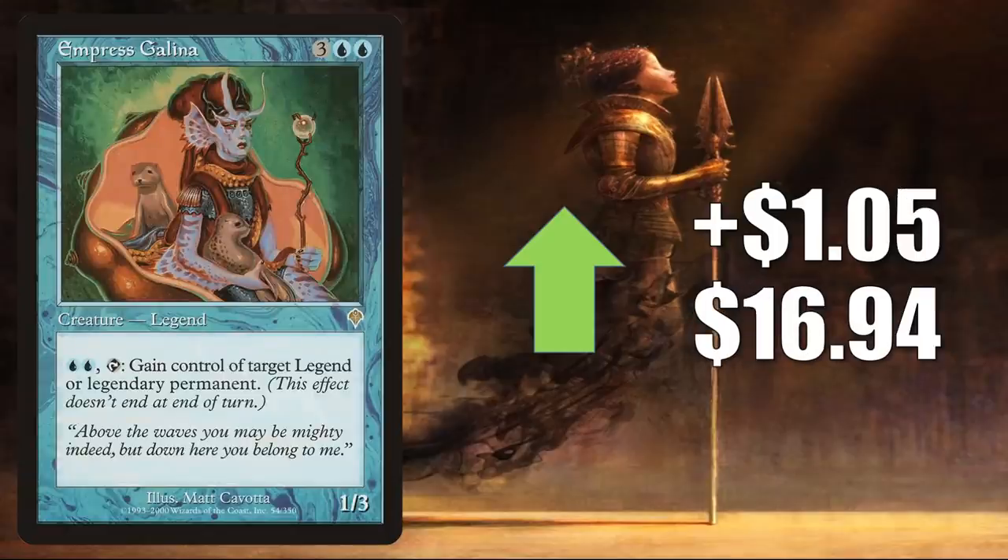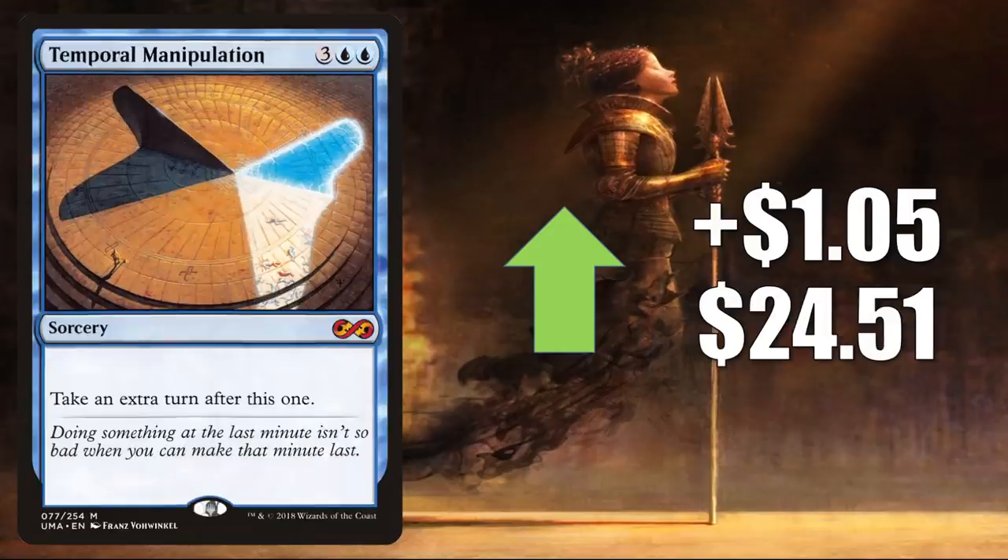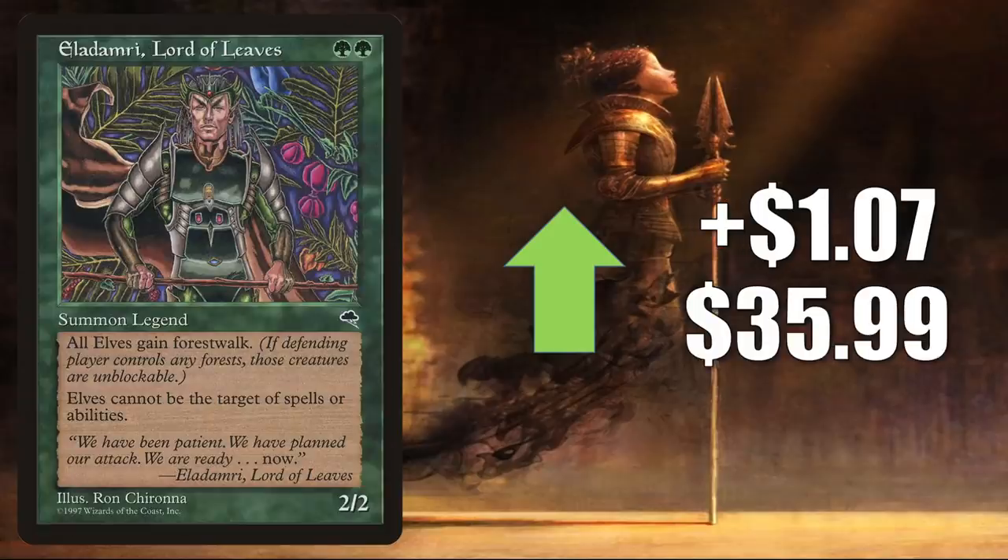Empress Galina — in a number of Commander builds, Gwent Triplets being one of the more popular ones, also recently in a lot of Sakashima of a Thousand Faces builds with various partner commanders. Goes up $1.05 to $16.94. Temporal Manipulation from Ultimate Masters, recently reprinted in the list, going up $1.05 this week to $24.51 — many of these reprinted cards are starting to rebound in some cases. It sees a good amount of Commander play in various decks. Eladamri Lord of Leaves, on the reserve list, goes up $1.07 to $35.99 — a fairly popular commander, seeing increased play in Abomination of Llanowar builds. But of course this is moving because of the Kaldheim cards focusing on the Elf tribe. We've looked at quite a few — here are a couple more: high-number cards Elderfang Ritualist and Thornmantle Striker.